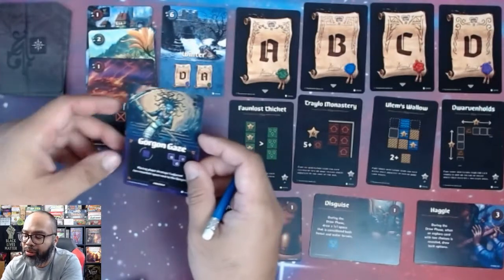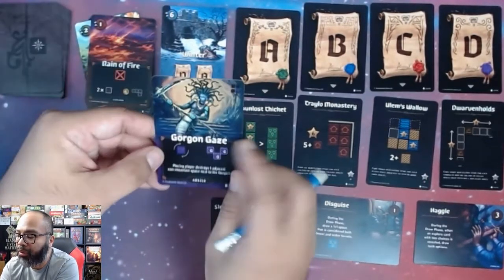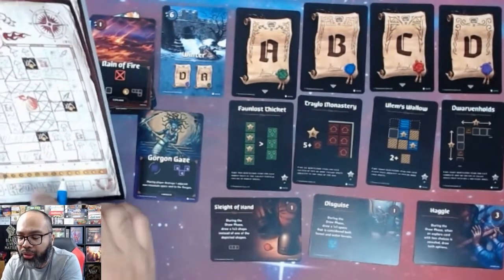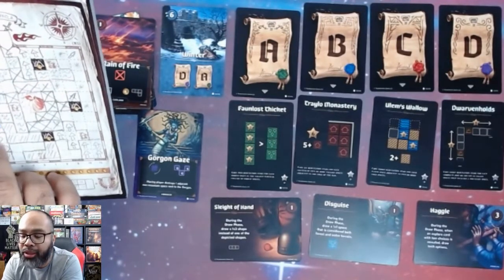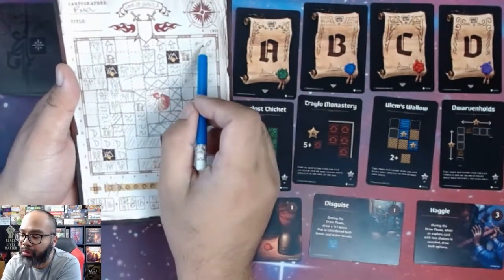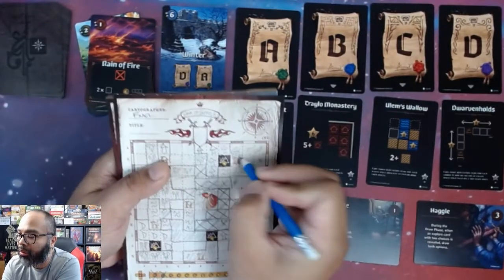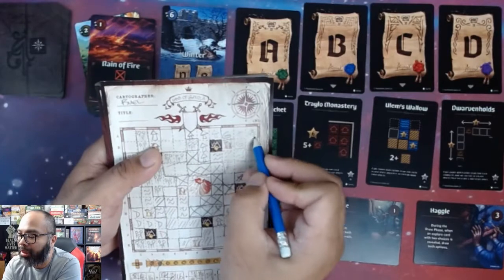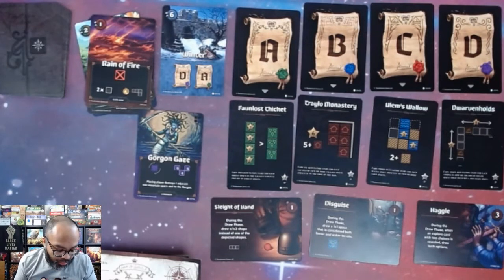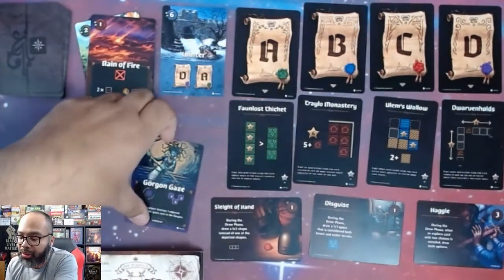The Gorgon Gaze shows up. We start in the bottom right corner and go clockwise. The shape can be rotated — it fits right there along the edge. I'll put G for Gorgon Gaze. Unfortunately it lands right in my hero's space, so the Gorgon destroys my hero. The Gorgon is now placed and the hero is gone. We're at five — one more card to go.